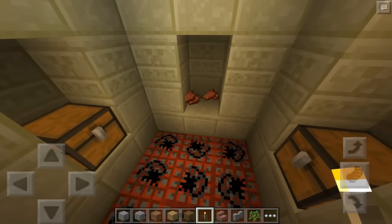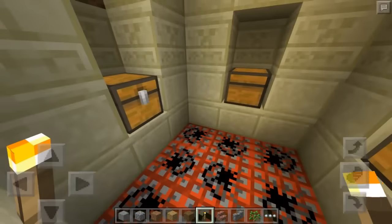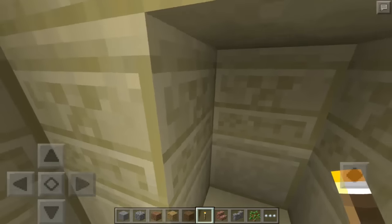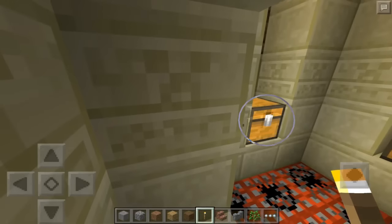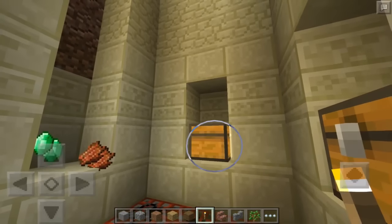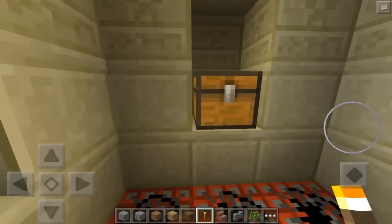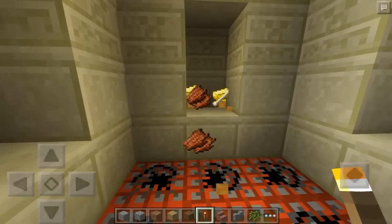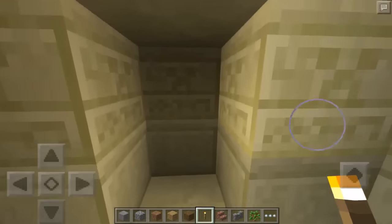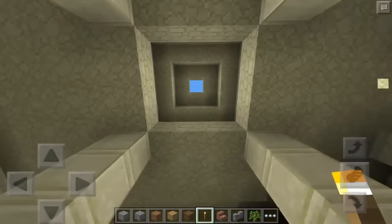Let's see what loot we have by destroying the chests since we are in creative. We find bones, rotten flesh, and gold ingots in the first chest. In the next one we find rotten flesh and emeralds. The third chest has gold ingots and bone, and the fourth has gold ingots, bone, and rotten flesh.